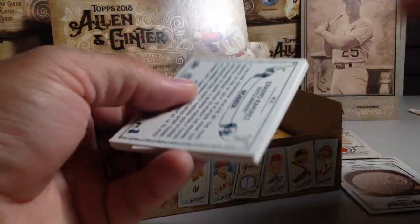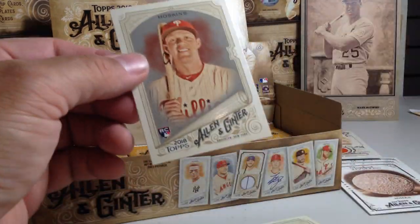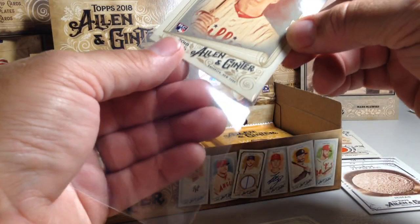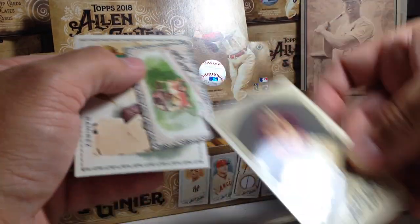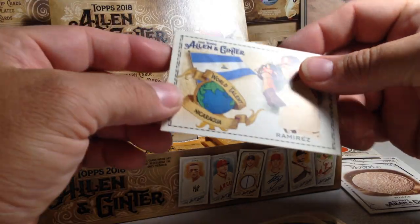Still looking for one more hit out of here. Jackie Bradley Jr., J.P. Crawford rookie, Rhys Hoskins — I forgot he had a rookie card in there too. So we got the glossy Rhys Hoskins also. Andrew McCutchen, Roger Clemens, Josh Hader, The Bullpen Car, black border, and Erasmo Ramirez.